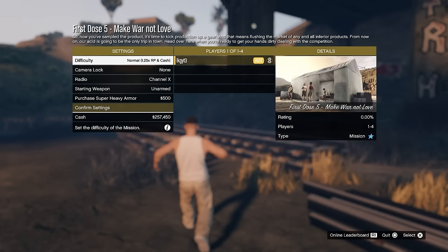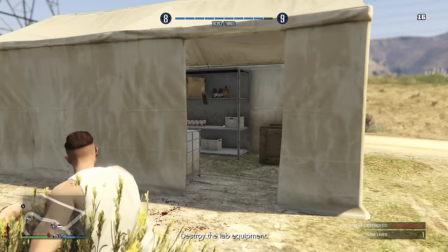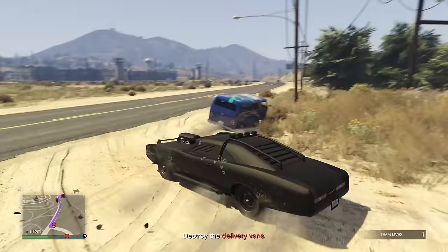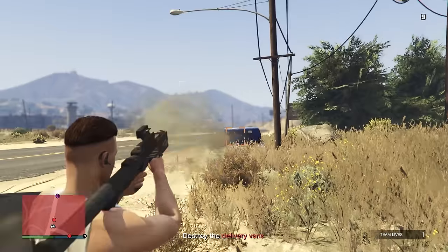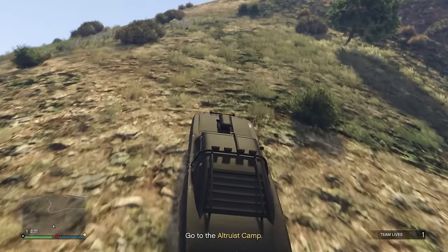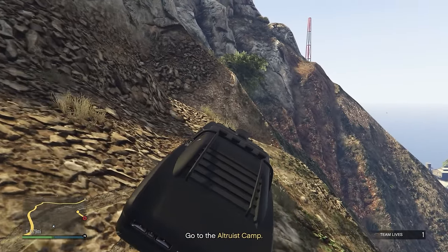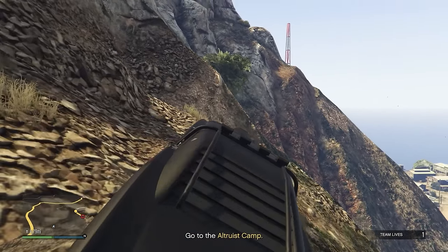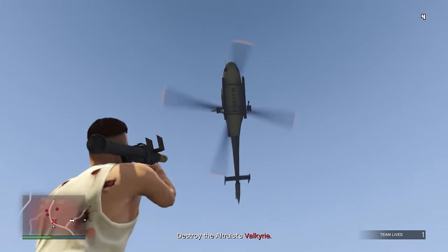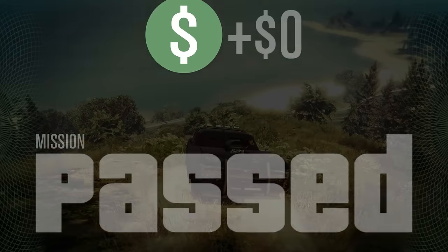For the fifth First Dose mission, before you do it buy some throwables through your interaction menu — grenades and sticky bombs are best. At the hippie camp, take out all the equipment with sticky bombs, then go to the other vans and use sticky bombs or the homing launcher. You'll then be directed to another hideout higher up in the mountains. Do not go into the hideout; instead, drive up the side of the hill, take out your homing launcher, and shoot the three hippie vans from that vantage point. Then drive the Duke of Death into the hideout, a Valkyrie will appear, use the homing launcher to take it out, and drive away. That's the end of the fifth mission — another 60 to 70k.